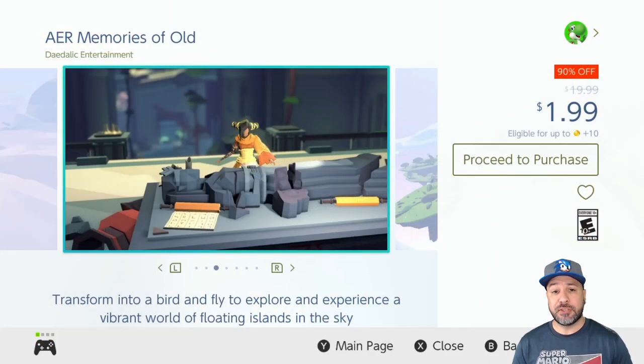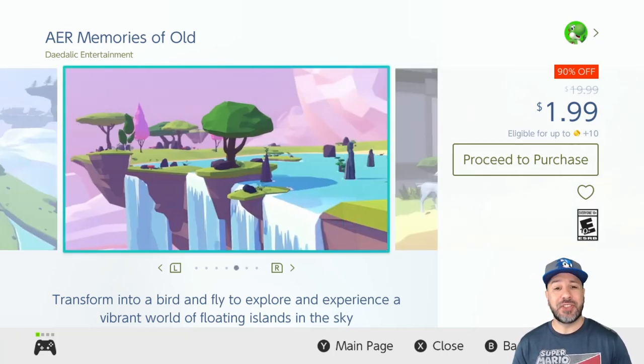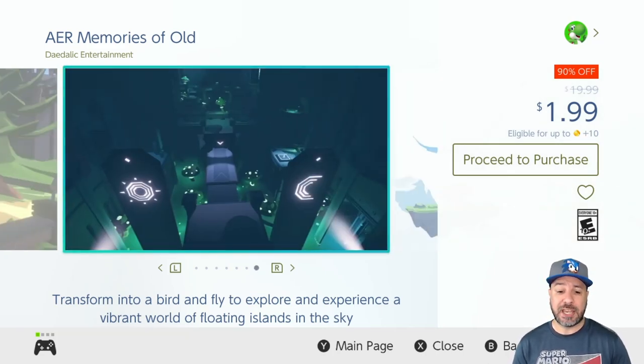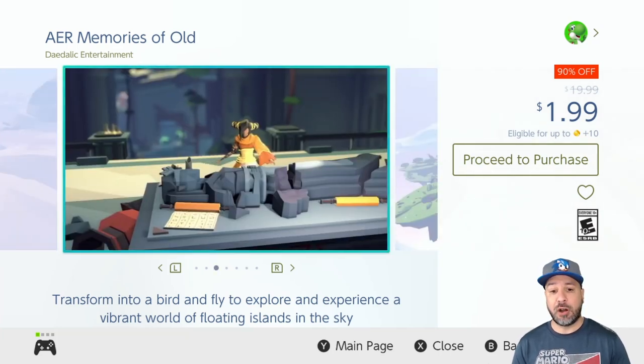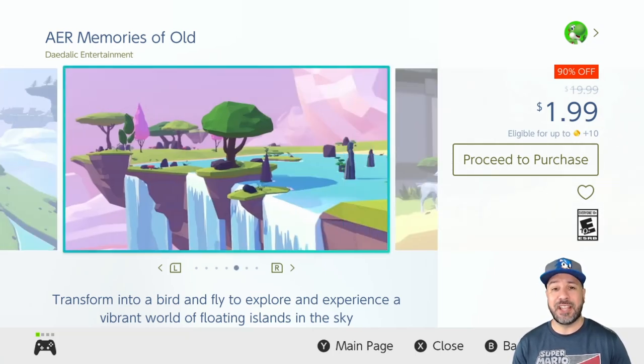The first game on our list is probably one of the top picks for this week: Air Memories of Old, at 90% off for only $1.99. This is a 3D exploration/puzzle game and it is truly great to behold. When you take flight, you'll really get addicted and want to keep exploring. It's a great pickup even at its full price of $20, so at $2 it is a definite steal.